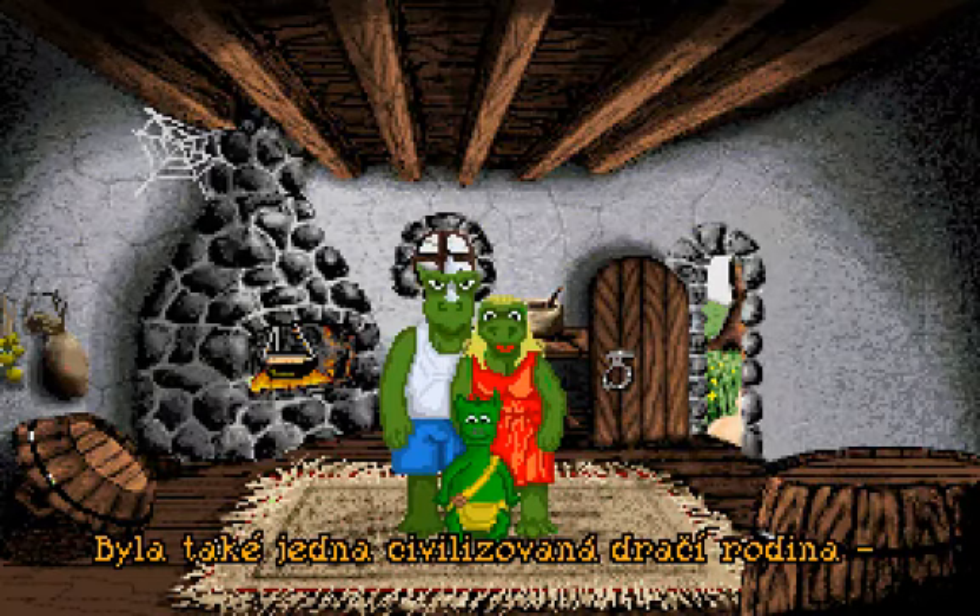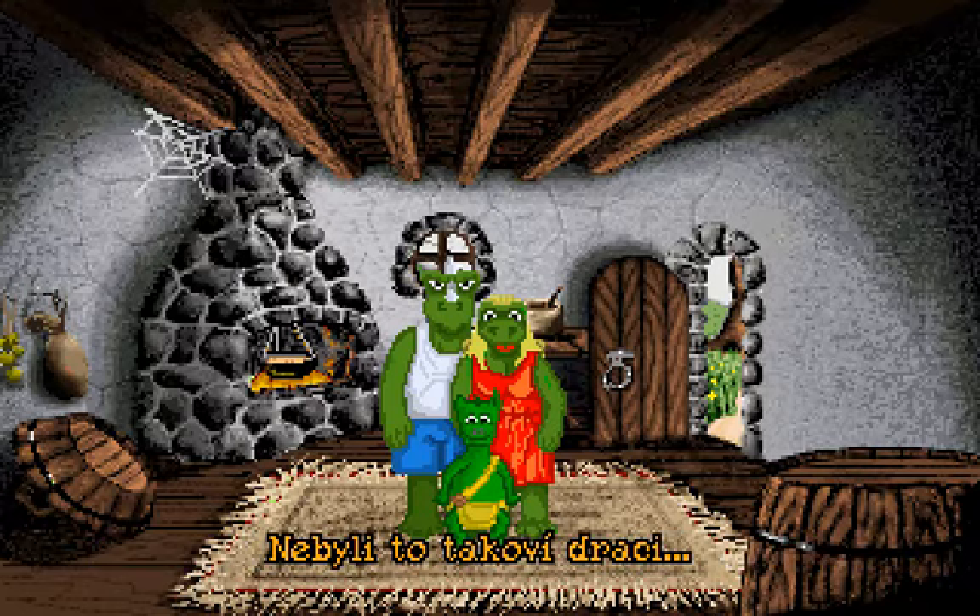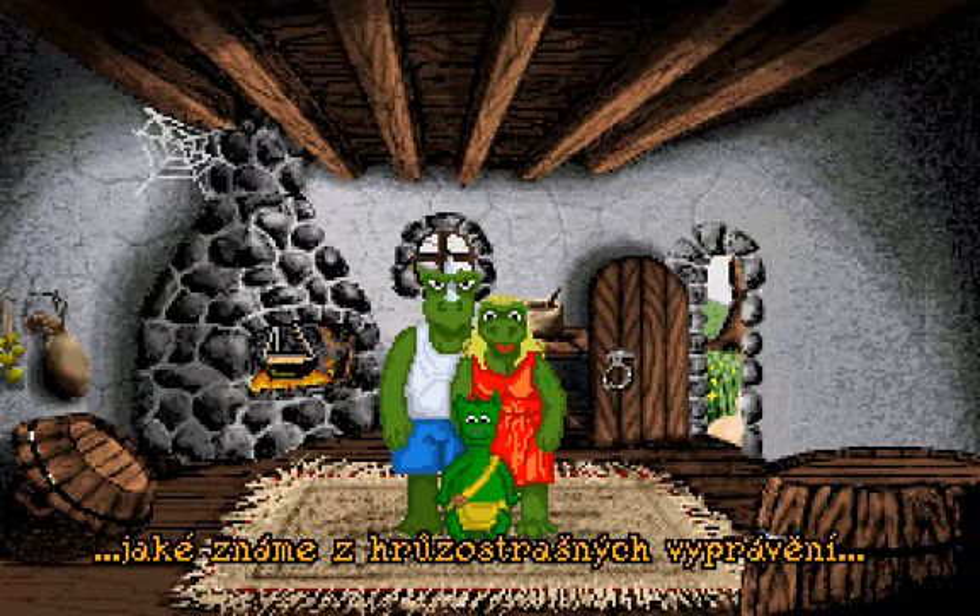This is obviously the dragon family. The dragon in the back with the wife-beater is presumably the father. I'm going to assume that the dragon in the lipstick with the red dress is the mother, and then that little guy at the bottom is obviously the kid — he's our player character. 'Otec Herbert' — okay, the father's named Herbert. 'Matka Bertha' — the mother's named Bertha. And was that saying the little one is named Bert? Something about dragons, I assume, since I believe 'dračí' is dragon.